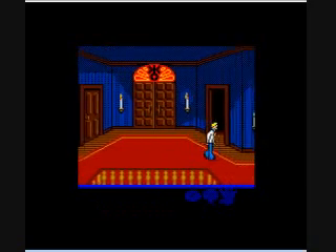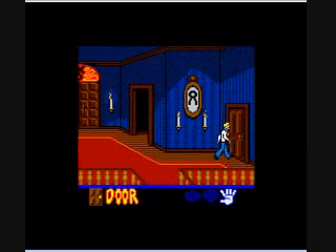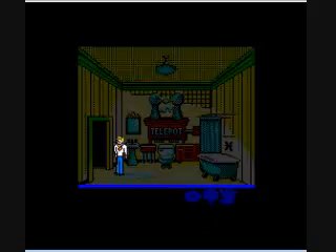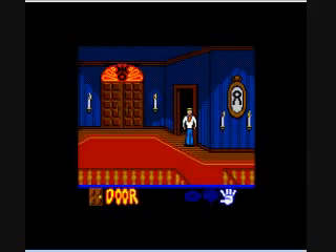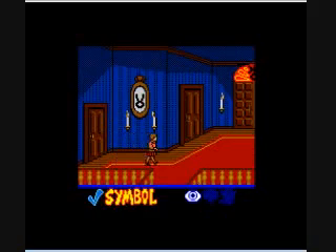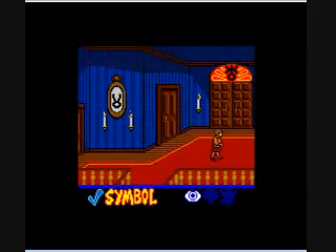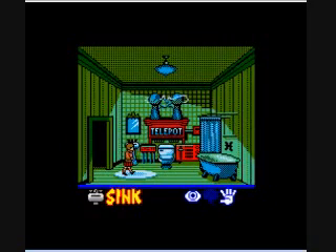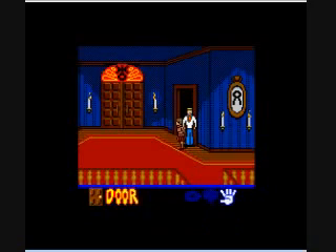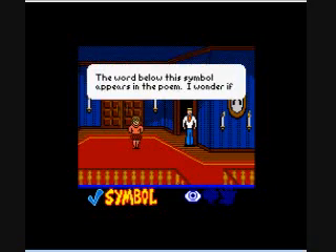I'm just gonna try being Fred, but he can't really do anything. Fred plays a very minor role in the entire rest of the game. Shaggy and Scooby probably play the biggest role in this game, which is pretty cool because they're the coolest characters in my opinion. Especially Scooby — talking dog. This game brings back a lot of memories of just wandering around through these halls, not even understanding the controls.